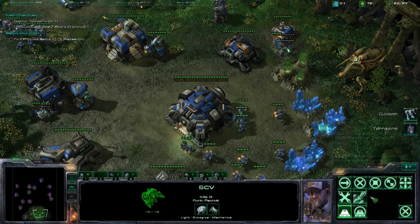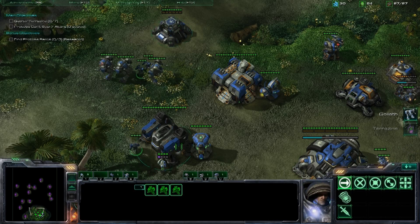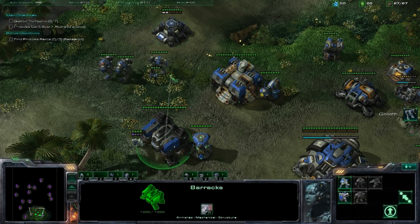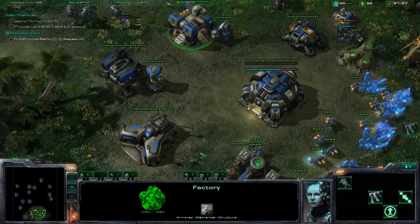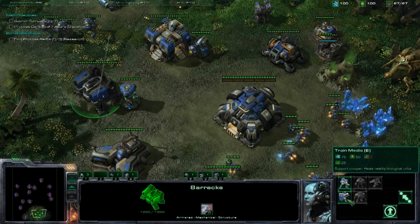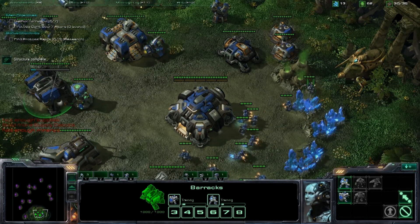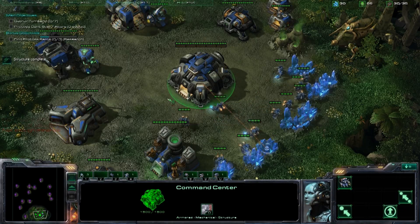You can pick up a feat of strength, which is a hidden achievement. It's not listed anywhere, but if you do everything you need for it, you can get it. I can't remember what it's called, but it's pretty simple to get. You have to destroy all Protoss forces and buildings on this level on normal, hard, or brutal.